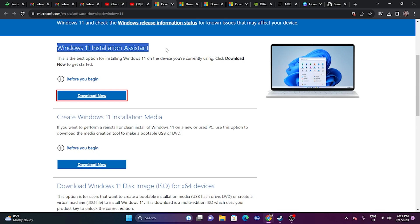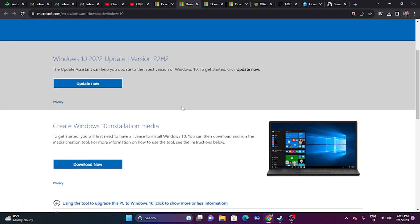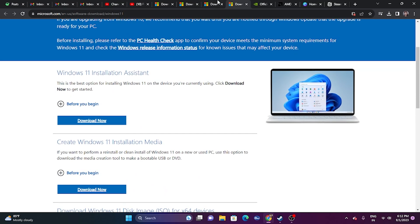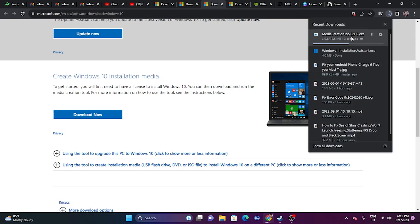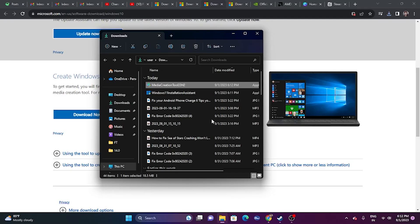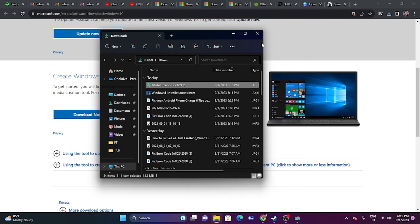If the issue persists after using the Installation Assistant, try the Media Creation Tool — some users have found this worked for them. I'll provide the link in the description for both Windows 10 and Windows 11. Download the tool, open and run it, follow the on-screen instructions, complete the setup, and update your Windows. After updating, the issue will most likely be completely fixed.